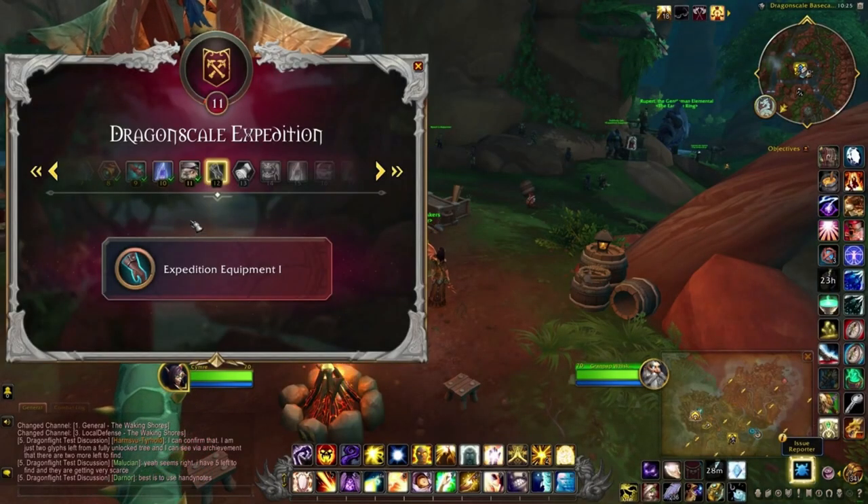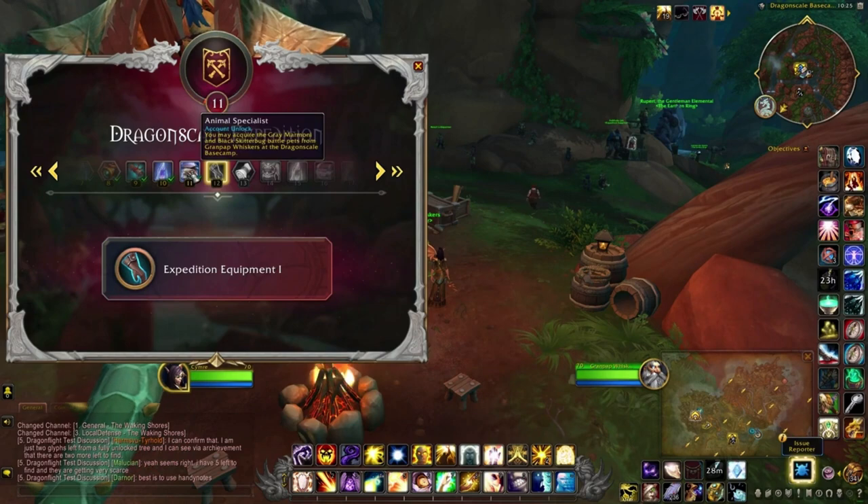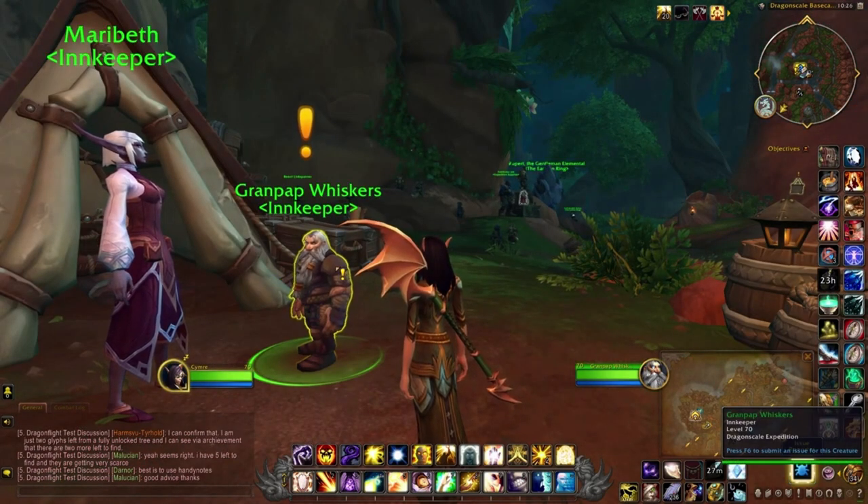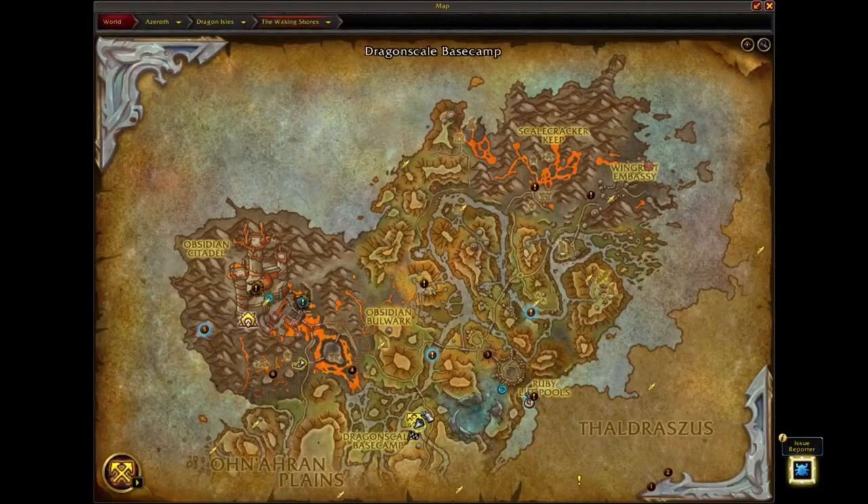Once you reach Renown Eleven with the Dragonscale Expedition, you'll unlock two of the pets from Grandpap Whiskers, who is located at Dragonscale Base Camp.